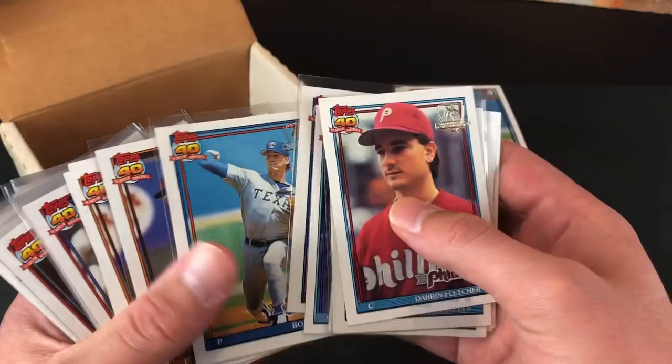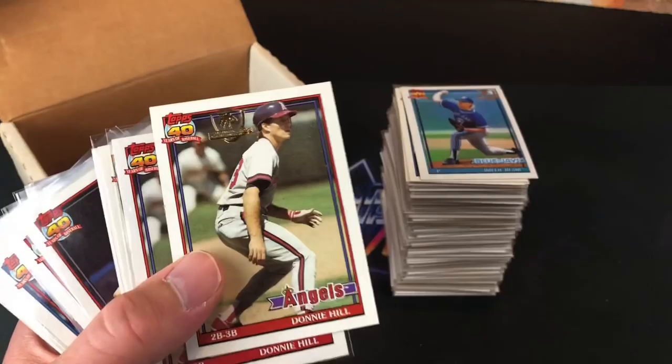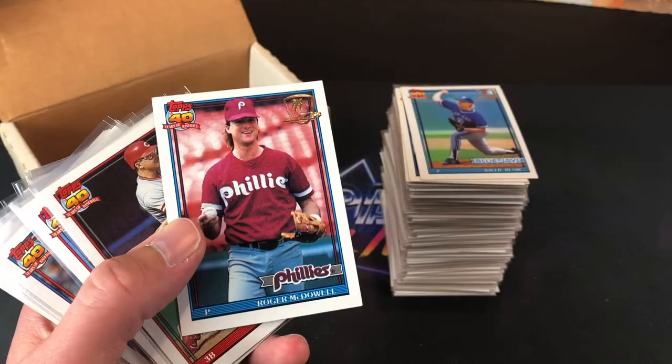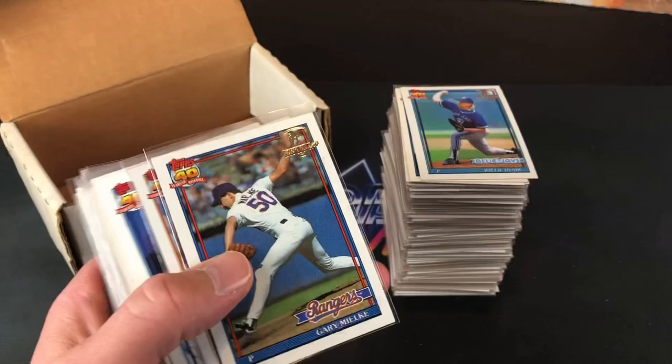Atlee Hammaker — one that always haunts us in 1990 Topps. But they're all the same except for the shield, which is what separates these from regular '91 Topps. I'm not going to read all the names off — McDowell, Chris Sabo, fan favorite there. Will Can Boyd, Pat Borders. I kept the singles in here just to show you all the ones I have. I'll probably take those out at some point.